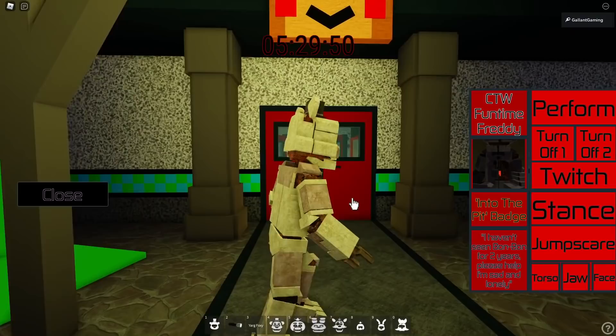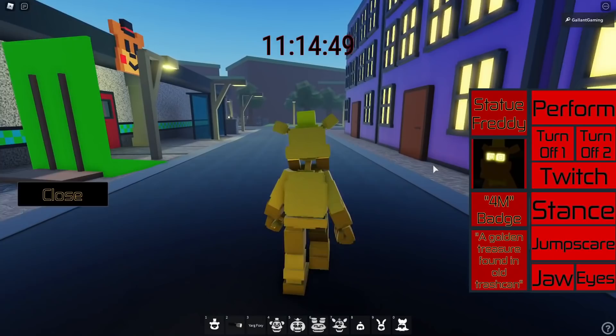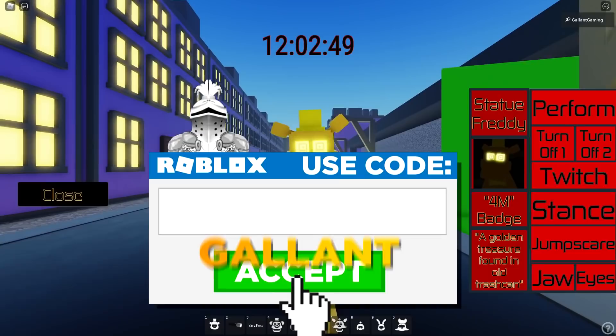That is how you get the Four Million event badge and the Static in My Head event badge. If you guys enjoyed this video make sure you leave a like and a comment down below, and of course subscribe and hit the bell icon so you never miss any of my daily FNAF videos. Whenever you're buying Robux or Premium, use star code Gallon. That's it for me, I will see you all in the next video tomorrow, bye!